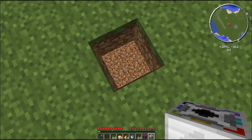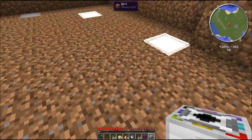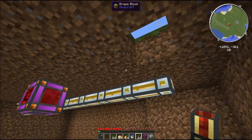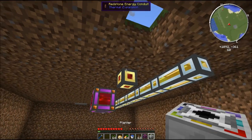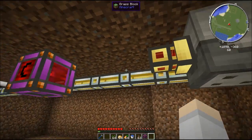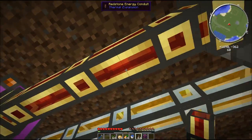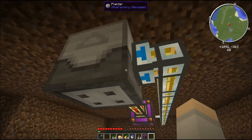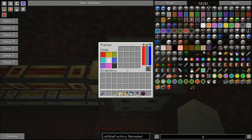I realized I can't place it there, so I'll put it into the ground like this and place it against here, then power it up. There we go — there's the Planter working away. You can see the energy level displayed in RF, MJ, and EU. Every five ticks it will try and perform an action.